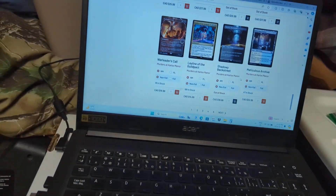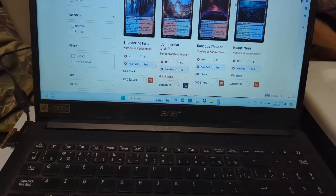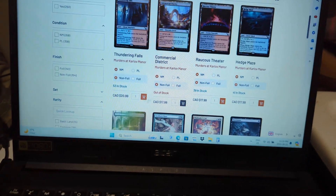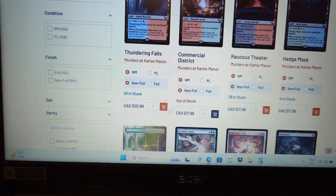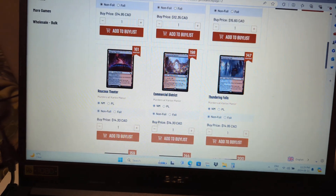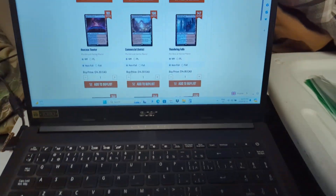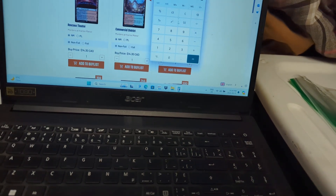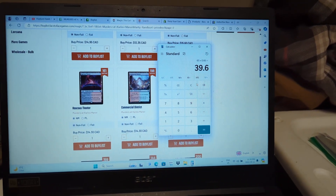The way their prices are set up — these ones sell for $18 but they offer like $12.50 to $14.30. Commercial District is $14.30 and they sell it for $18 but it's out of stock. We were doing the calculator math and it works out to roughly selling $60 worth of cards for $40 bucks — like 66% of the value or something like that.